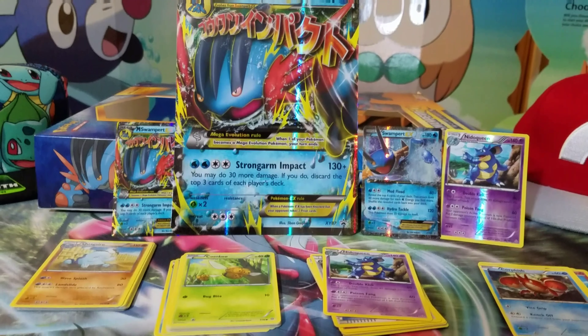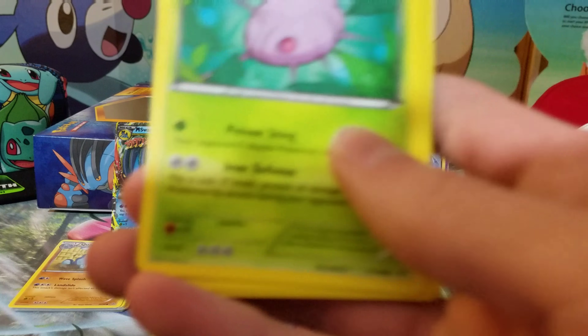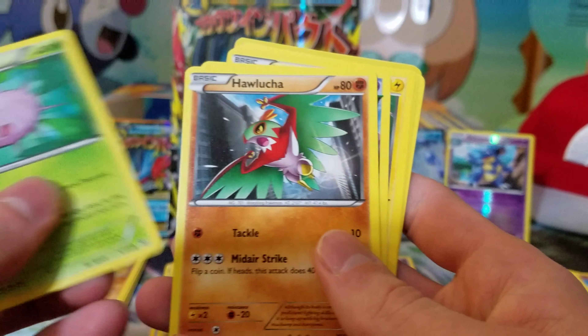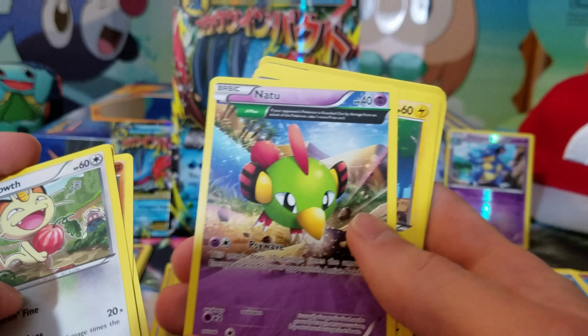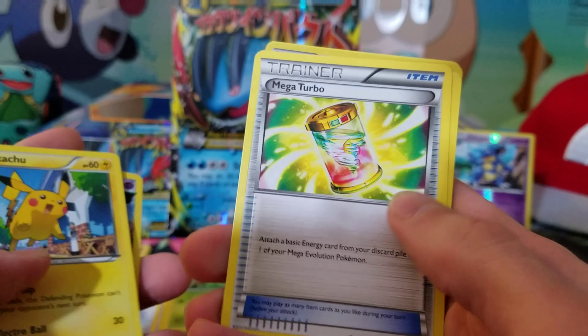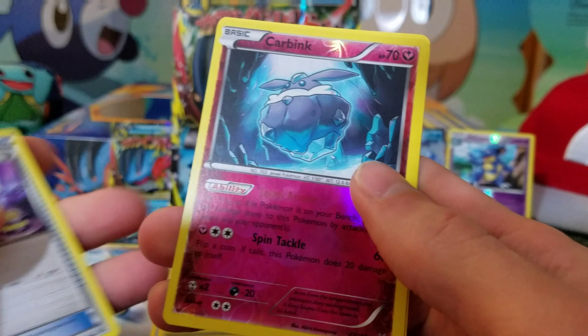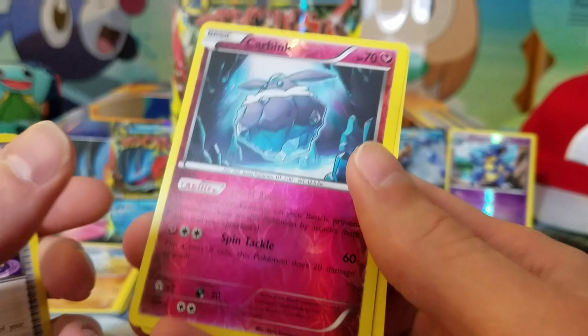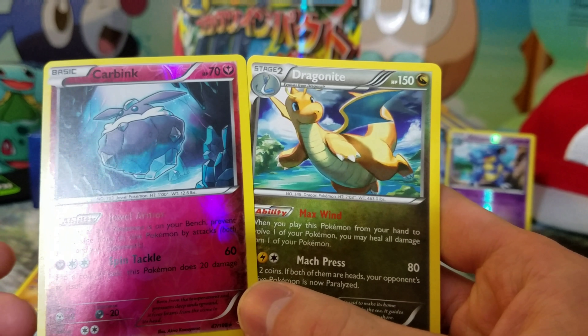Now we're on to the Roaring Skies packs and hopefully we'll pull a Shaymin. We got Cascoon, Hawlucha, Meowth, an Ancient Trait Natu, Pikachu, a Mega Turbo, Tropius, a Switch, and a reverse holo Carbink — which is funny because it's actually a rare — so we got two rares in this pack because we also got Dragonite.